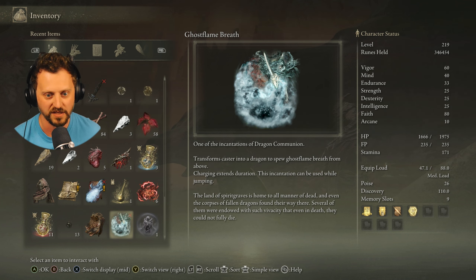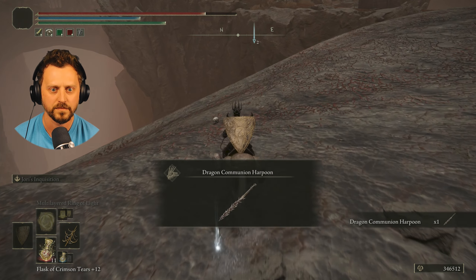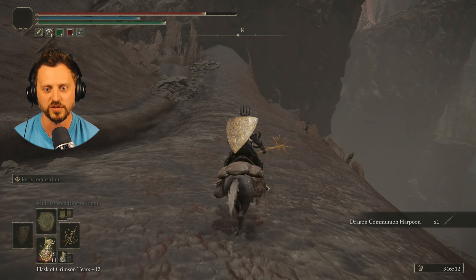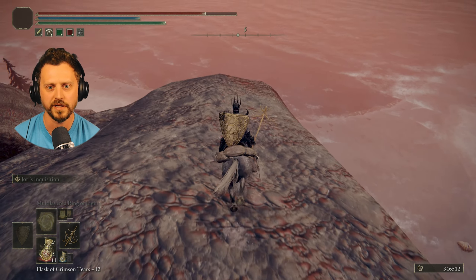Also got the Ghost Flame Breath incantation — transforms caster into a dragon to spew ghost flame breath from above; charging extends duration, and this incantation can be used while jumping. 'The land of spirit graves is home to all manner of dead, and even the corpses of fallen dragons found their way there.' Dragon Communion Harpoon — throw to inflict damage with an anti-dragon effect; the tool of the ancient Dragon Communion warriors, agents of the ancient dragon's hatred for their low-born descendants.